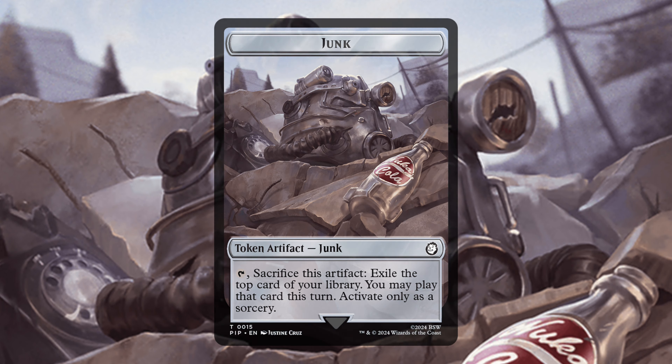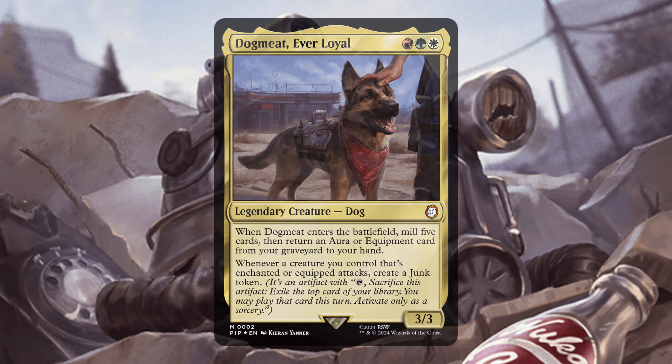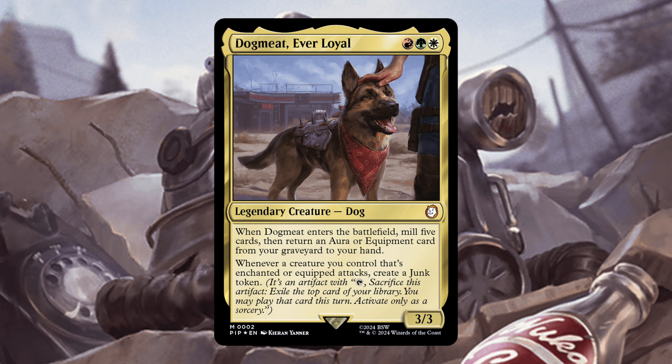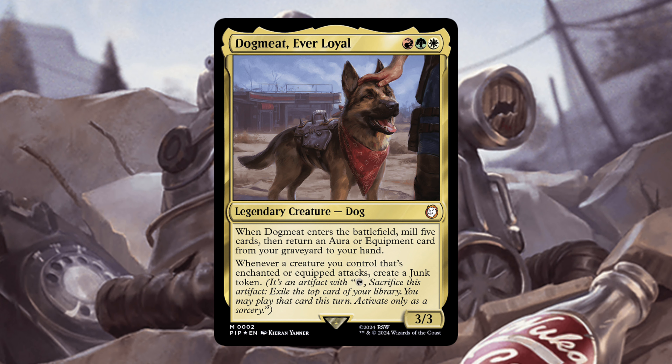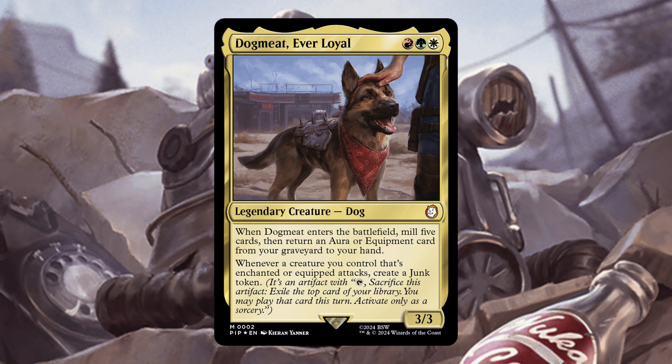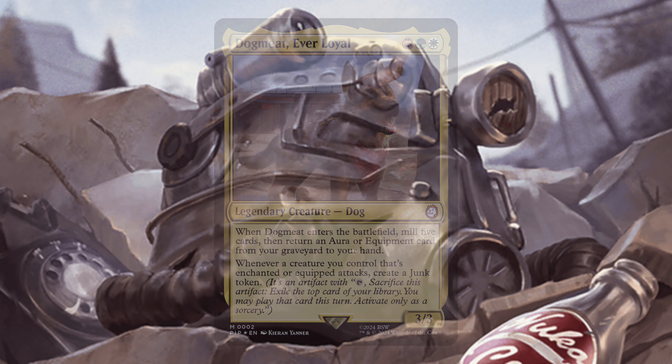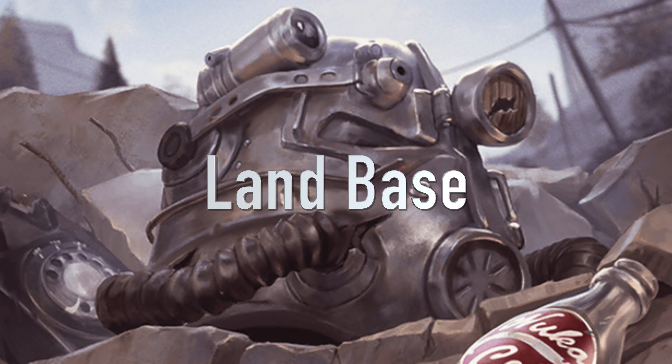Junk is actually going to be pretty helpful. The idea of this deck is to enchant and equip as many things as possible, create as many tokens as we can, equip those tokens too, and get the most value out of the Junk. Dogmeat is probably my favorite character from Fallout 4 — I just fell in love with him. He was my little buddy everywhere I went, so this was a very fun deck I was looking forward to.